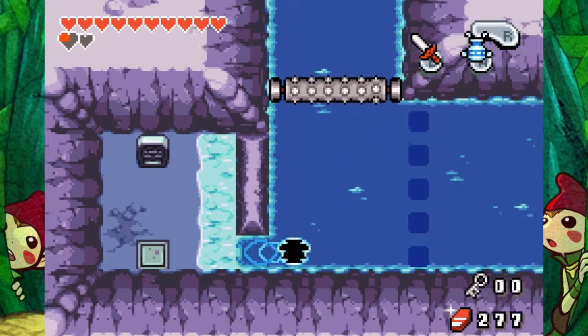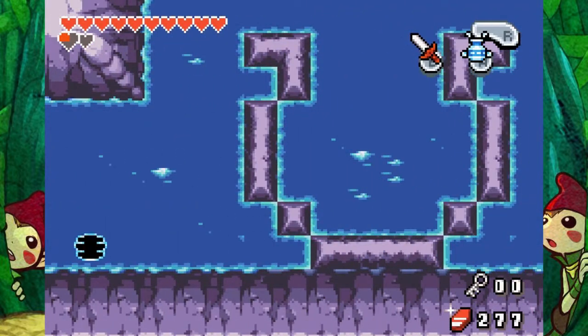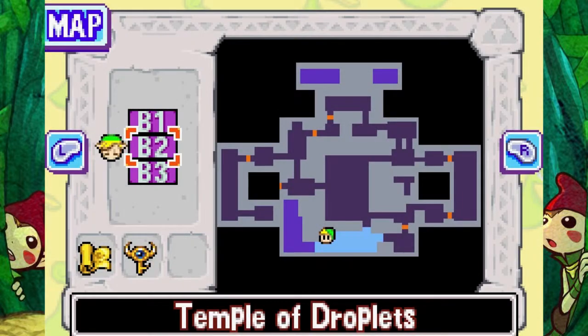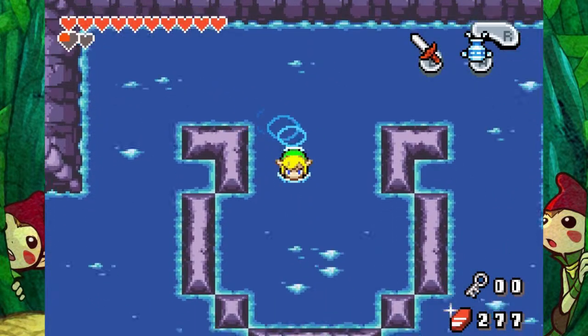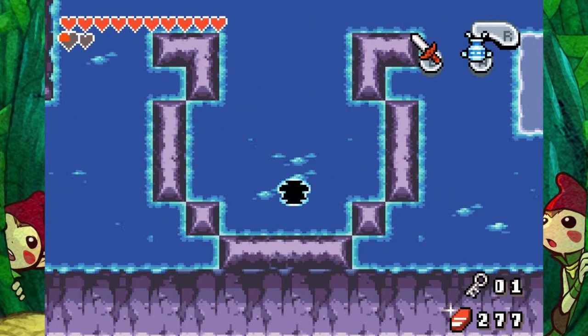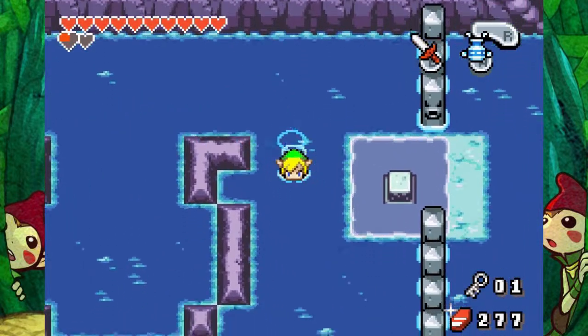I guess we'll see. Let's go look. Oh, or maybe it's that pot right there, which is funnily enough in the bottom of this pot too. So I guess it works in both ways. Yeah, there it is. There's a small key. Oh, that's cool. That's what I thought was gonna happen — you had to dive in there.